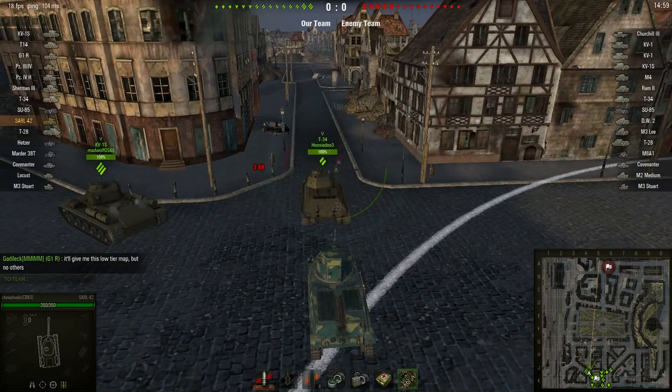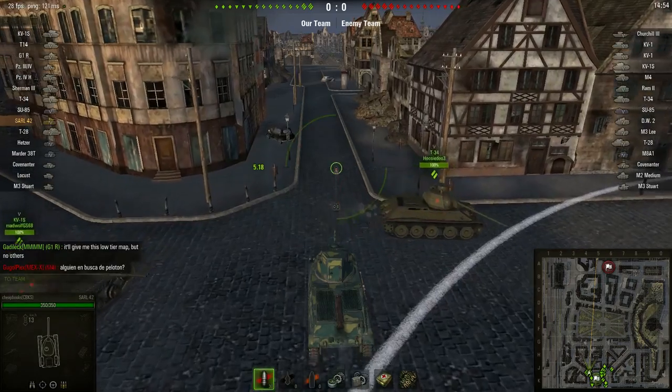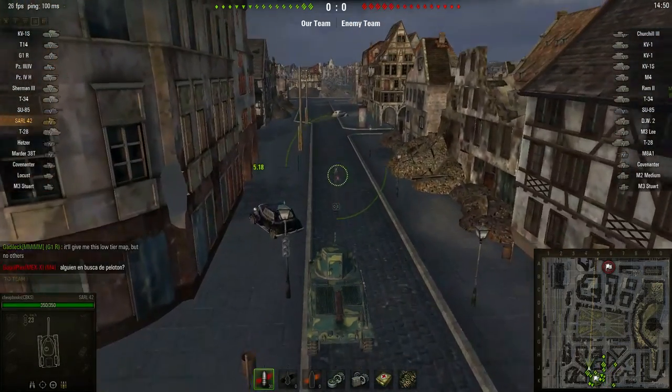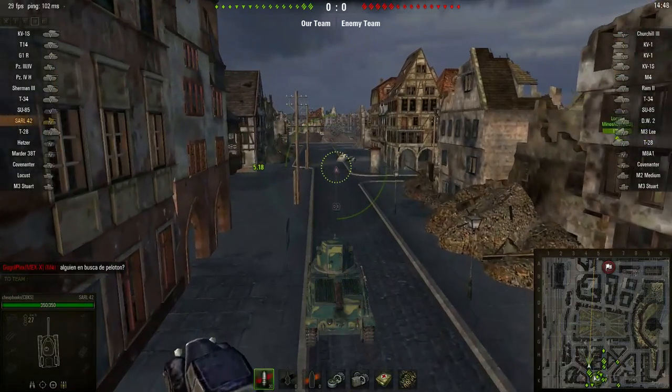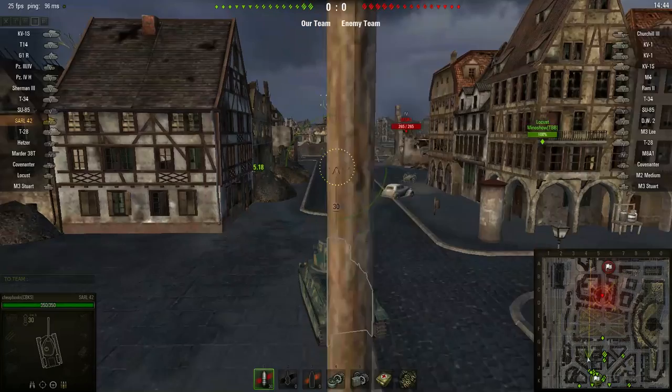Time to roll out. This is Dave from cheapbooks.com. I am playing World of Tanks. The tank I am playing is Sarl 42 — it's a French tier 4 tank — and the map is Himmelsdorf.